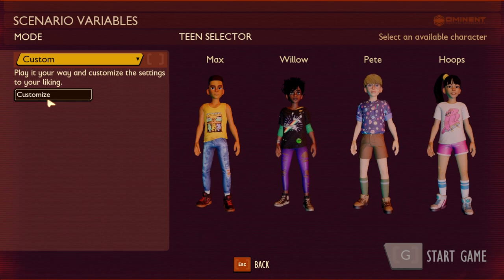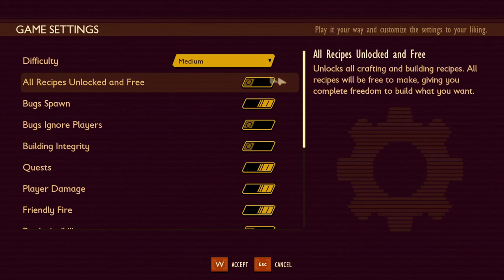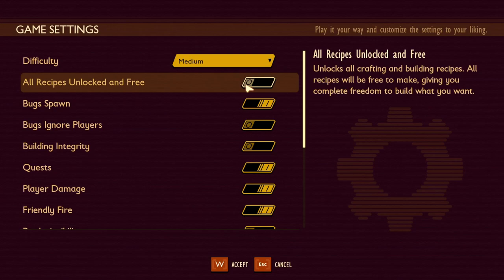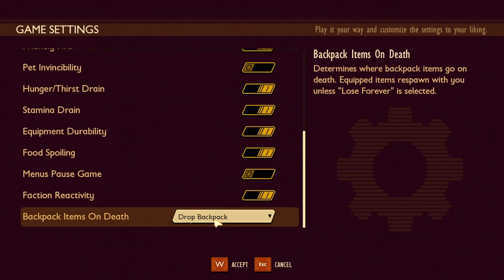Finally, with Custom Mode — if you click Custom, you will see a button that says Customize. Clicking this unlocks a whole lot of other options. You have your difficulty level as in survival mode, but you also have toggle switches that you can turn on and off depending on the style of game you want to play. In custom settings, toggle to the left means off and to the right means on. On the right side it will tell you what each setting does during gameplay.